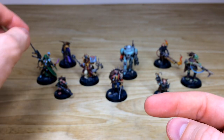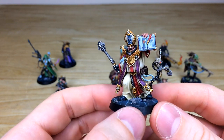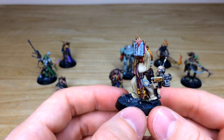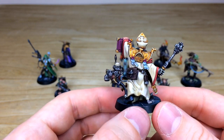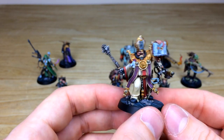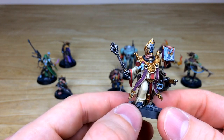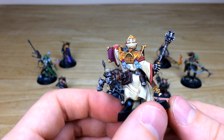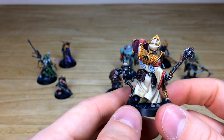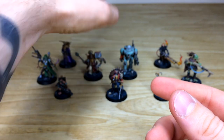Now we'll look at Taddeus the Purifier, the ministorum priest. There's lovely freehand on the book — an imperial or inquisitorial sigil — and all the little areas of detail including a small satchel with leather weathering, a servo-skull with all the lenses done, a power mace with metallic finish, a bionic hand, and purity seals hanging at the back with faint text on them. Really lovely.